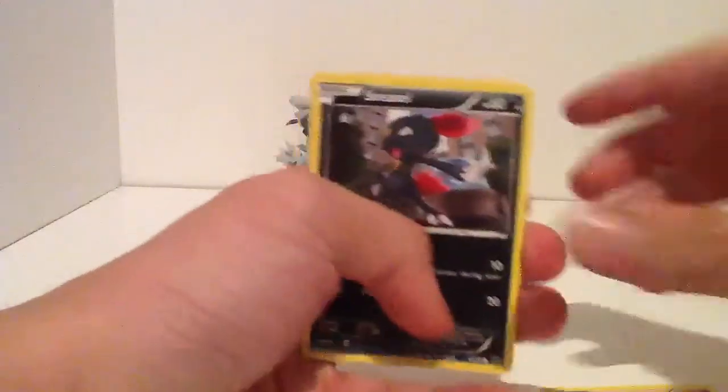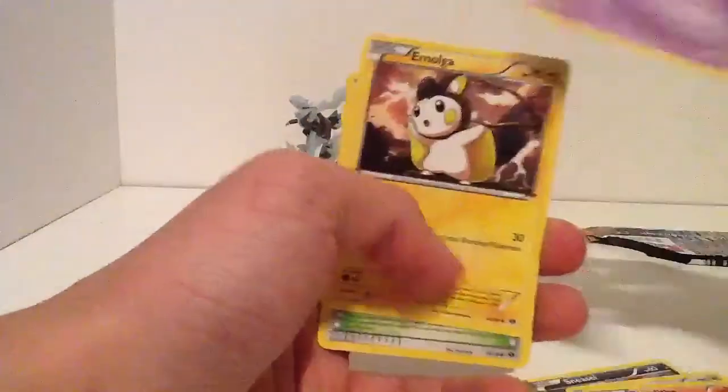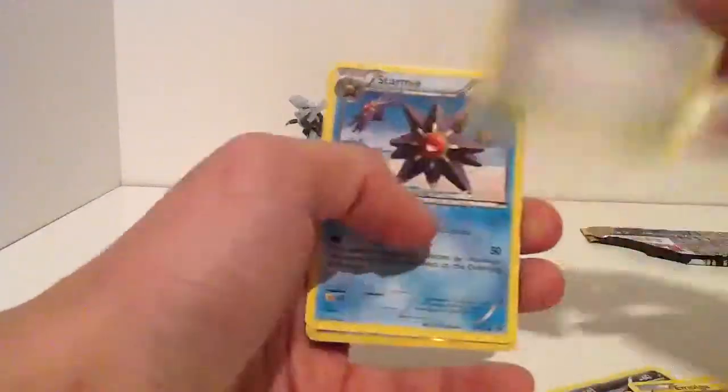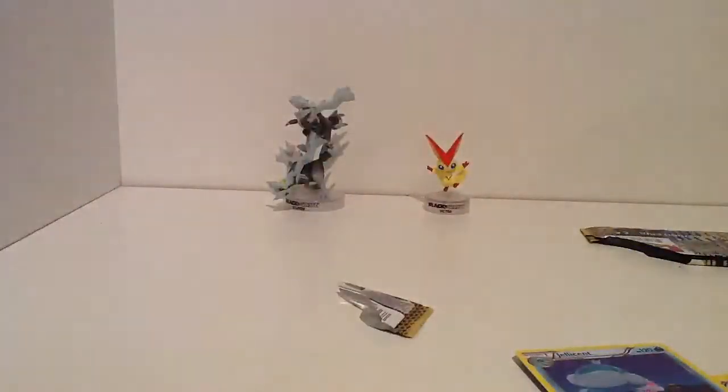So a Mine Foe, Sneasel, Bronzor, Grailith, Ralts, Emolgar, Sky Arrow Bridge, Starmie, Bronzom, which is a rare. So we're off to a pretty good start.